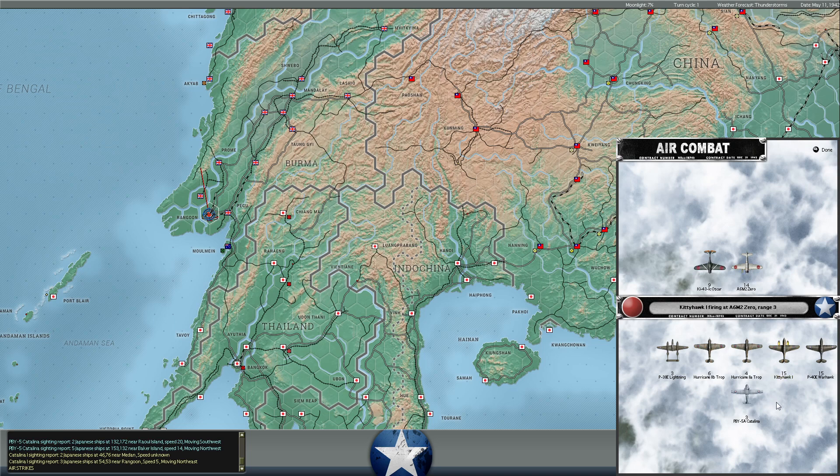We don't have as many P-38s up because our fatigue level was high after providing long-range CAP over those transports last turn. Our Hurricanes and Lightnings had fatigue over 20, which means if I sent the bulk of them into combat they'd get shredded. So I lowered their combat air patrol percentage to around 30-40% of the squadron flying with the rest resting, and brought in 32 Kitty Hawk 1s from India with fresh pilots to fight the Japanese.